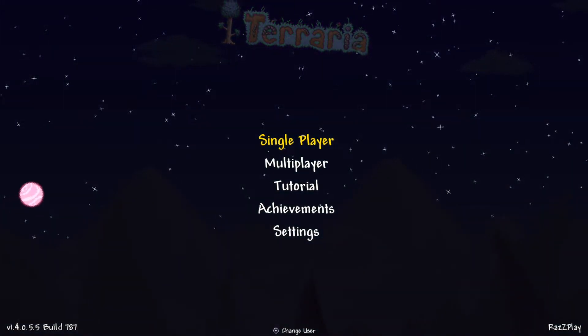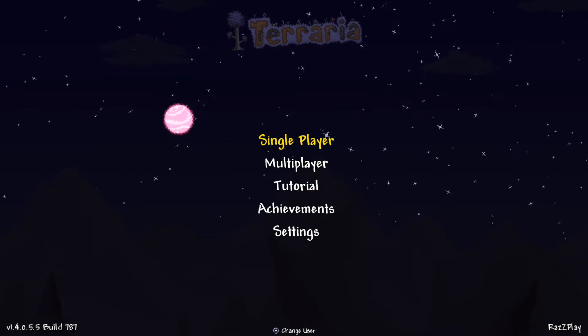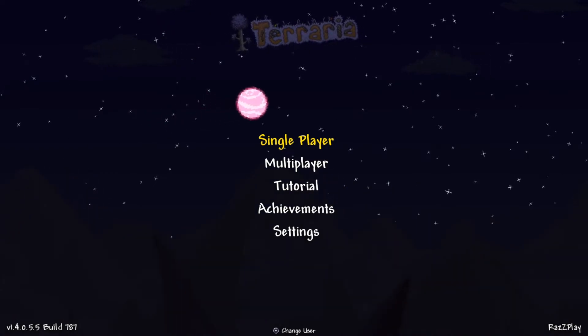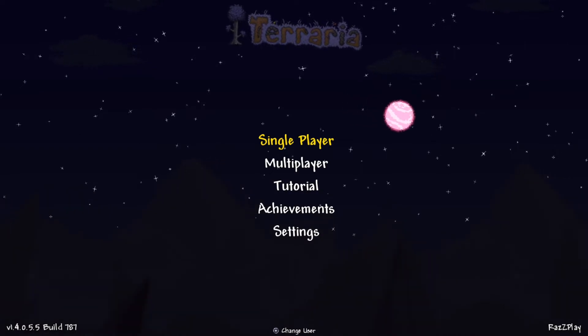Hey everyone, I'm Raz with the Razplay, and today we're going to find the Magic Conch here in Terraria 1.4 for the Nintendo Switch. Today we're finding the Magic Conch that'll help you zip from one ocean to the other in Terraria 1.4.